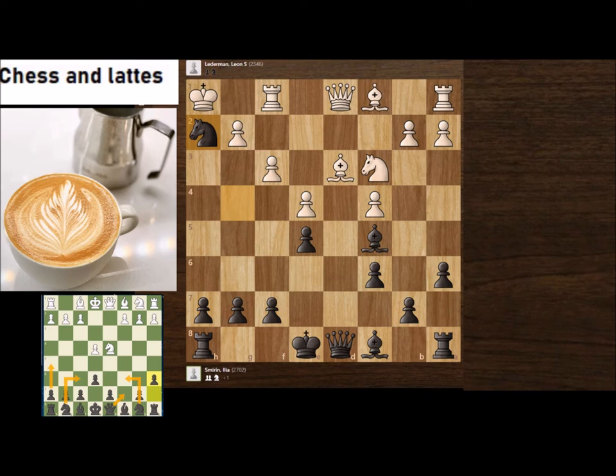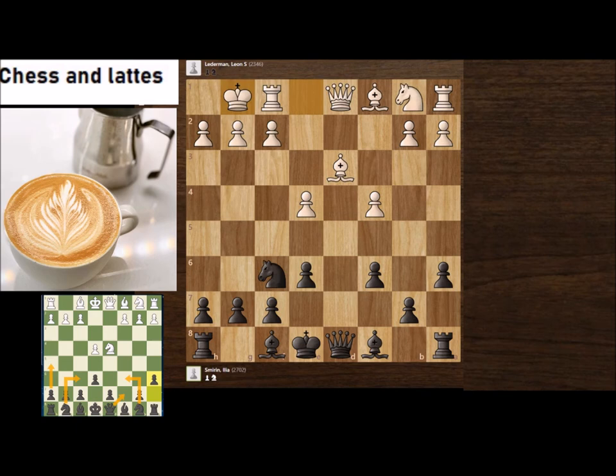After Nh2, White resigned. Let's quickly review how this unfolded: castle, e5, Kh1, Bc5, Nc3. Now you may say the big mistake was to allow Ng4. So what would happen on f3? On f3 you cannot play Ng4 because White would take, but there's another plan.